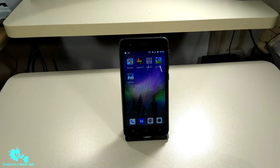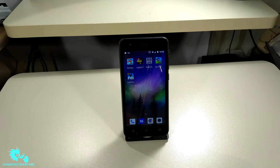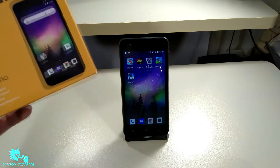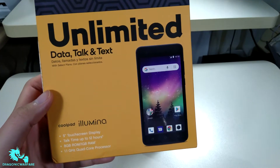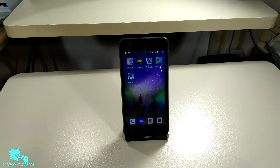Hey guys, going back to another quick phone video. Today we're doing a quick gaming test to see if it's fun with the CoolPad Illumina from Boost Mobile. Let's see if this phone can actually game. It's meant more for kids or younger kids as a first smartphone — super budget. The phone retails for $80 but right now you can get it for $40 at Boost Mobile and Best Buy.